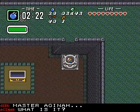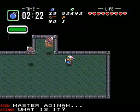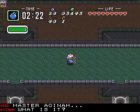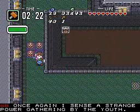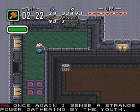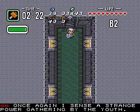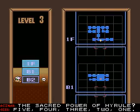Master Agena. What is it? Almost forgot — if you jump into these things, you'll almost always be rewarded with fairies. Once again, I sense a strange power gathering by the youth.